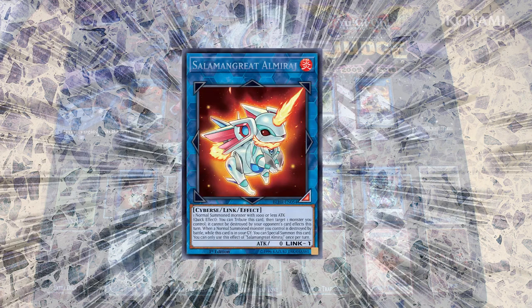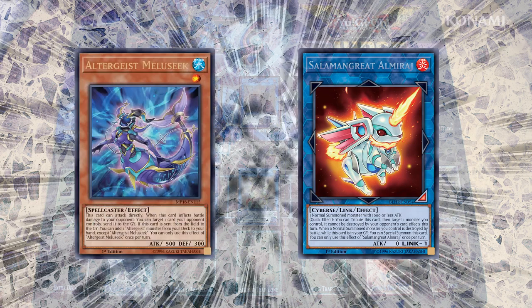But the monster I think I like the most out of them is Salamangrate Almiraj. This one is a little unique in that I don't know that you'd ever really use it in Salamangrates itself, but it has a huge number of potential applications in a number of different decks. Its materials are a normal summon monster with 1,000 attack or less, and that means a lot of the common starter cards for a lot of different decks are useful for it. For example, you could use Altergeist Meluseek and send it immediately to the graveyard, and you can search out your Multifaker or whatever monster you're going to need.